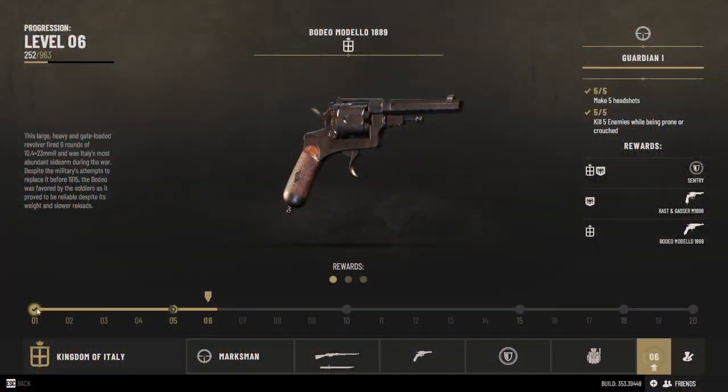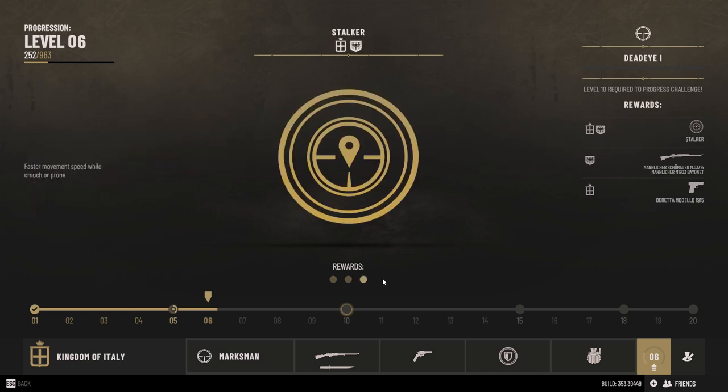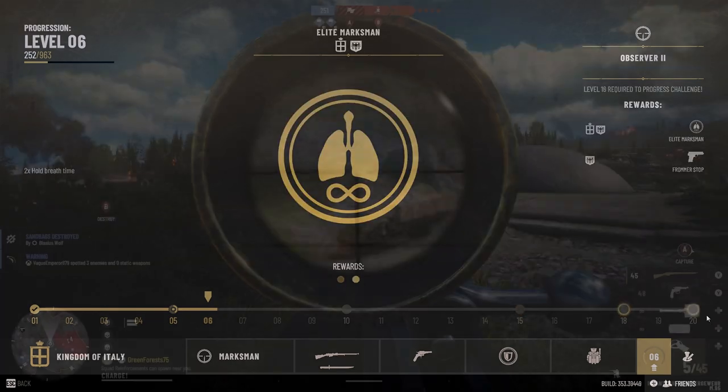But what's the point in all this? Well, aside from having fun, the game offers an in-game progression system used to unlock new guns. To follow it, you have to play the game and collect XP for certain classes. Then, when you've leveled up a specific class enough, you will unlock challenges. Complete these challenges and you will unlock specific guns for those classes.